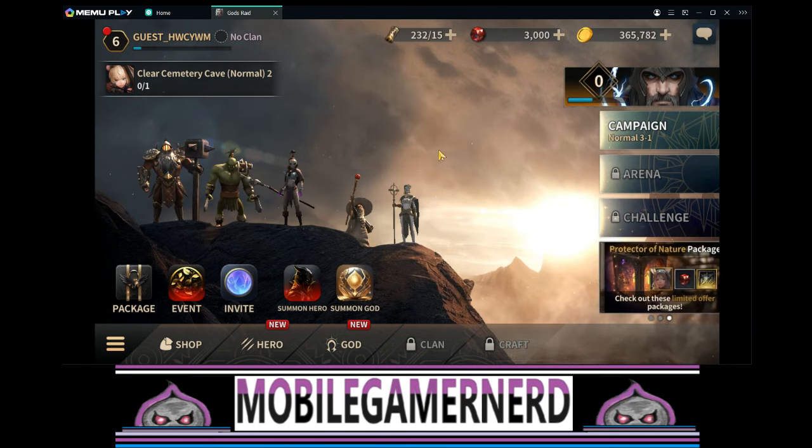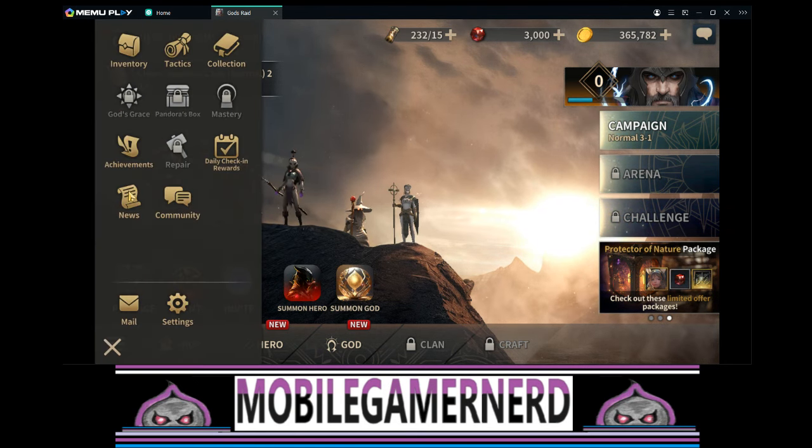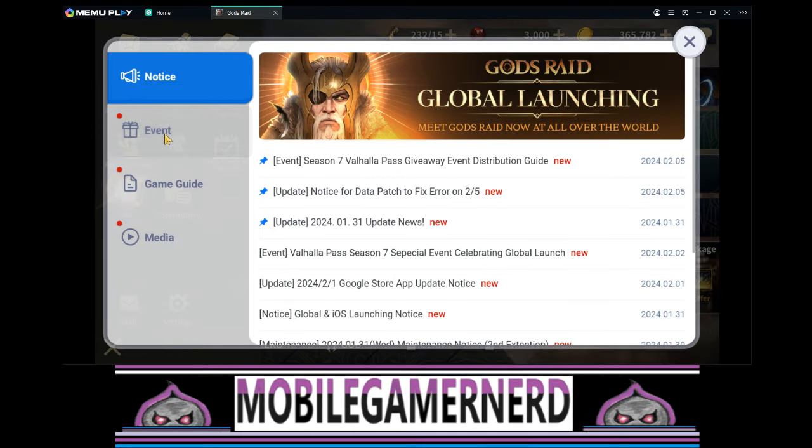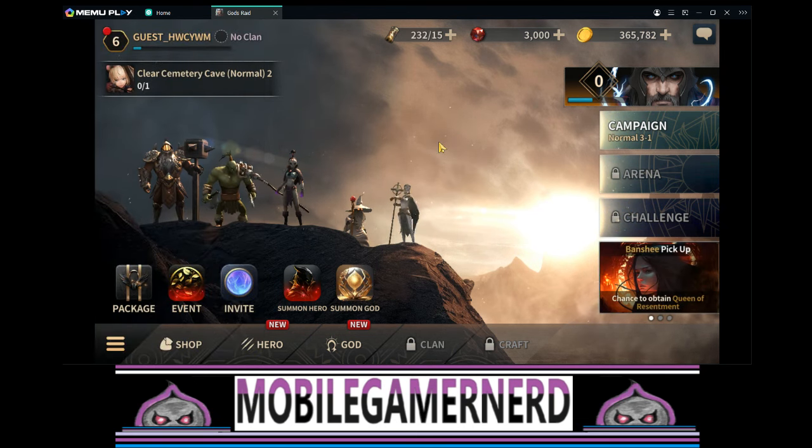If you go into this section down here and go into News, then Events, you can click on the coupon code and type it in. I already did it — it's caps lock ALL. You will get 10 summons, so that's a nice little code they put out. If you're doing the reset and trying to get different heroes, you can keep putting this in every time you restart. You have to come up with new names, which is a little annoying, but you do that and you get 10 more summons. Combined with the first 10 from beating Chapter 1, you'll have plenty of summons.